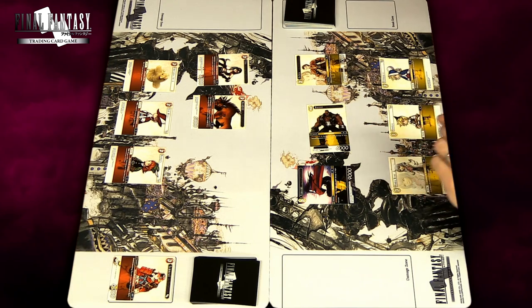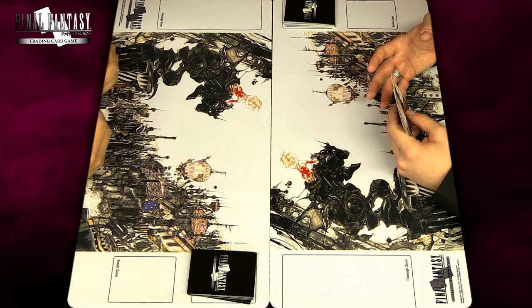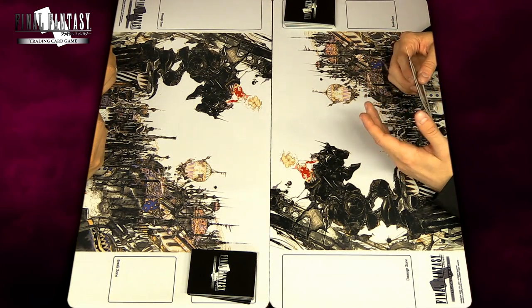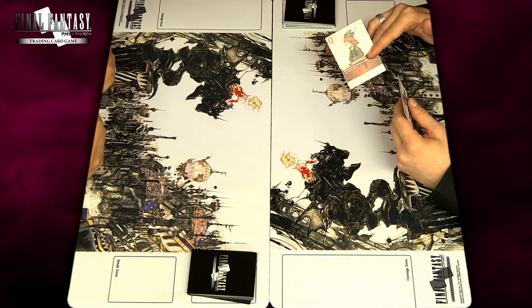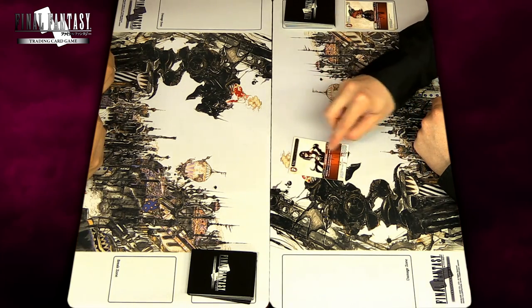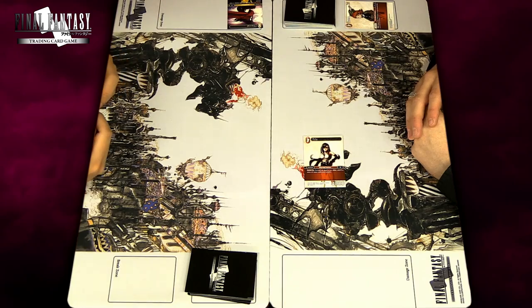Backups are not the only ones with abilities — some forwards have abilities too. Haste, for instance, allows you to attack the turn where you play a forward. So I can discard a fire backup, giving me two fire crystal points, play Tifa, and since she has haste I can attack straight away and inflict one point damage. If you want to be very aggressive, that's the way to go.